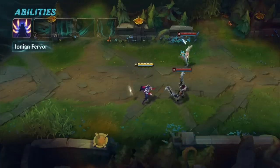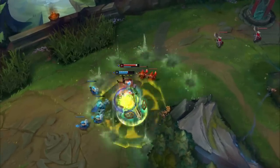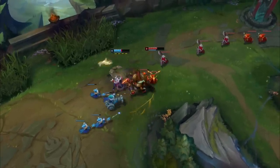At max stacks, Aurelia also gains attack speed. Once the Blade Dancer is running a high Fervor, she can slice through shields like a hot knife through butter, making enemy defenses irrelevant.